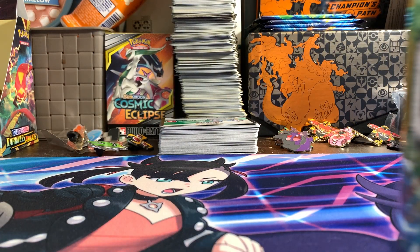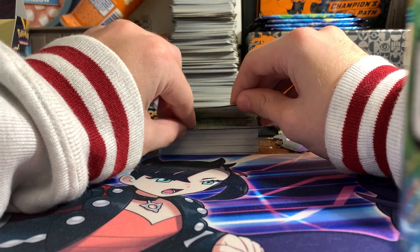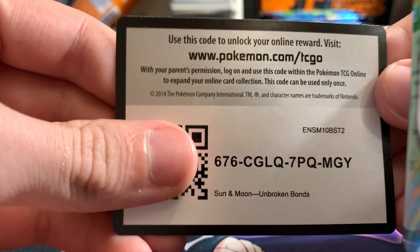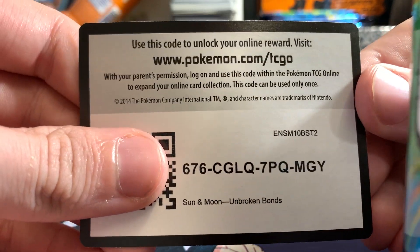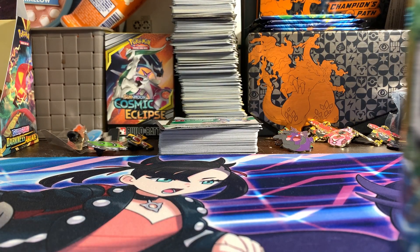If you guys found this video enjoyable and you made it this far, here's a code card — it's a Sun and Moon Unbroken Bonds code card. Use that to your advantage and pull the rainbow Charizard from Unbroken Bonds for me. Thank you guys so much for watching and be sure to check out our future videos by subscribing with notifications turned on. I would greatly appreciate it. That's going to do it for today's video — hopefully you guys have a great day and I will see you guys in the next one. Peace.